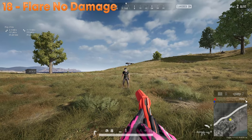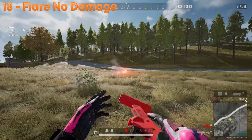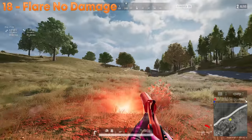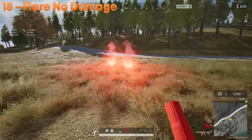The flare from the flare gun does not deal any damage currently. Maybe that could change, but for now save it — shoot it up into the skies and don't shoot your teammates or anyone else with it.